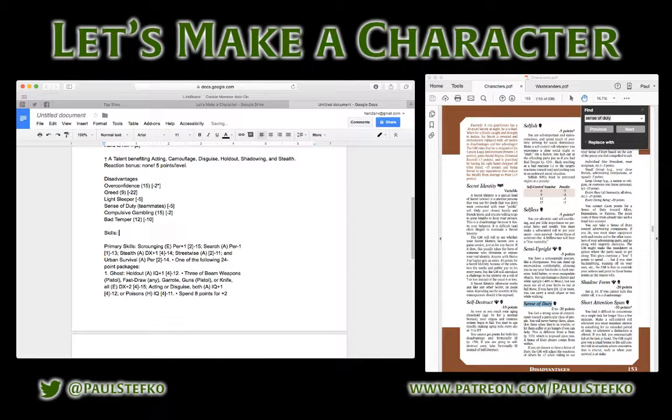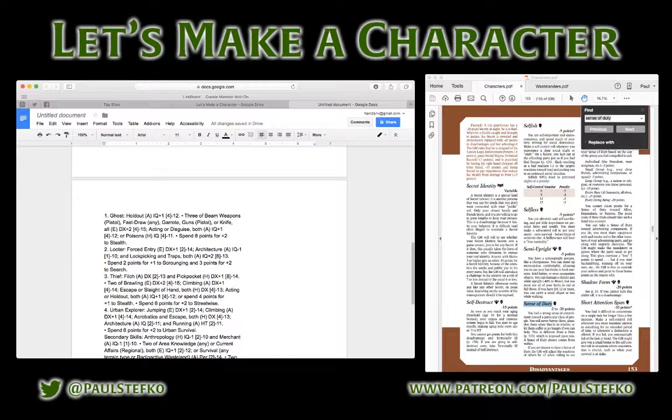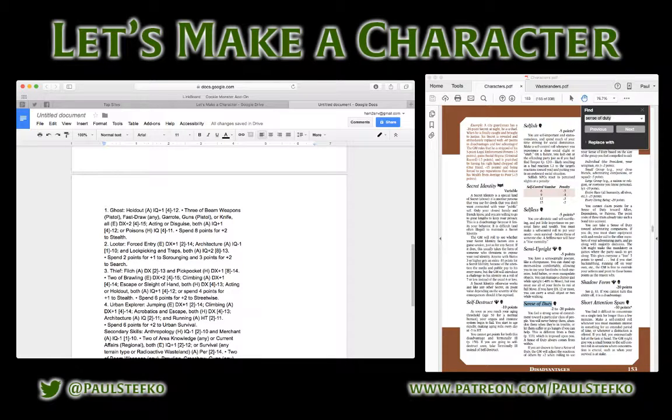Now for skills. Right off the bat I have a whole list: Scrounging — the ability to find useful stuff in the ruins; Search — finding things that are specifically hidden; Stealth; Streetwise — a social skill for dealing with underworld elements; and Urban Survival — living out of the ruins or as a vagrant in a community.